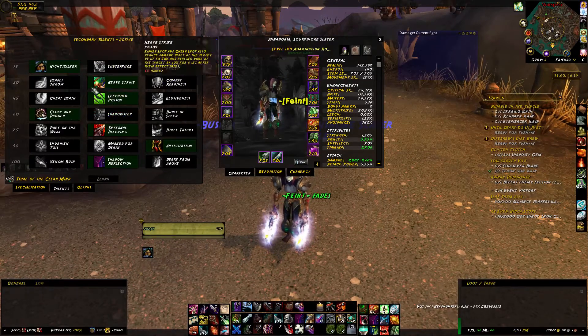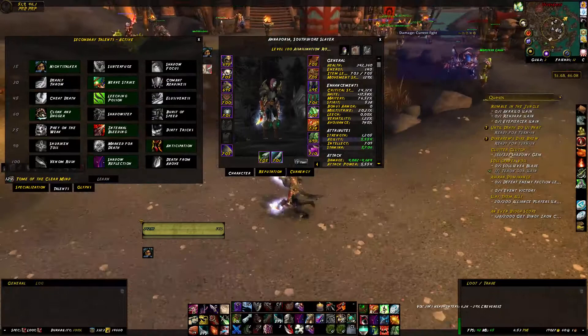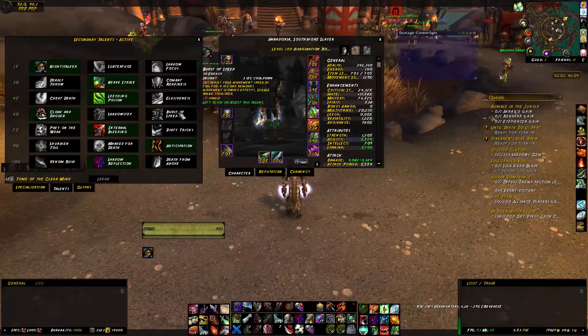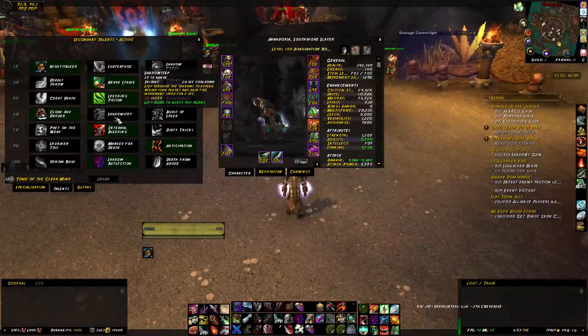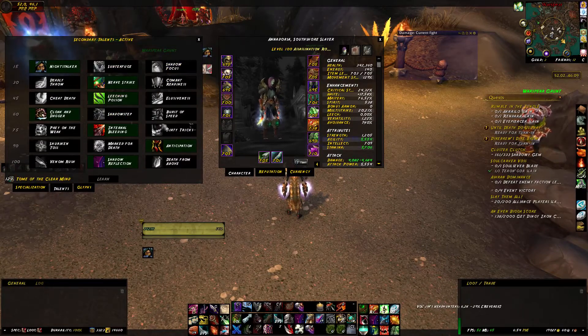Level 60: if you are on a fight like Hellfire Assault, Iron Reaver, Killrog, or really Archimonde, Burst of Speed is your way to go. Otherwise, go Shadow Step or Cloak and Dagger. I find those two rather helpful, and all three of these are just more situational depending on the fight.